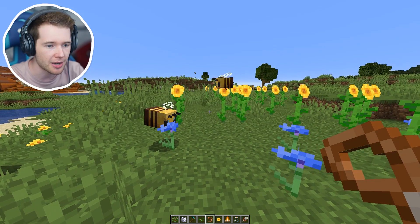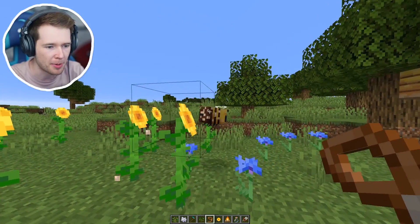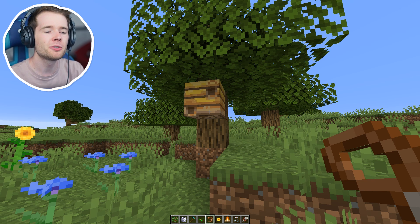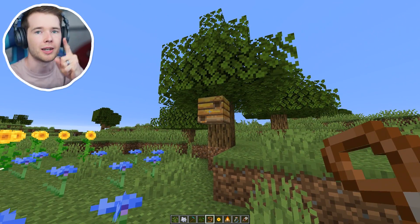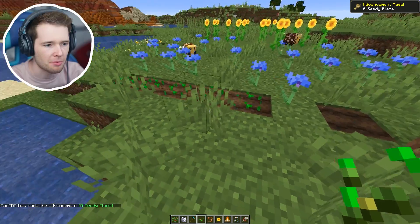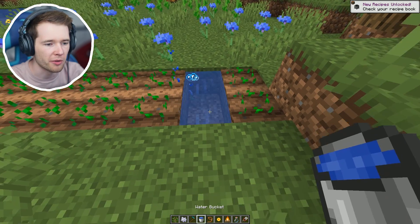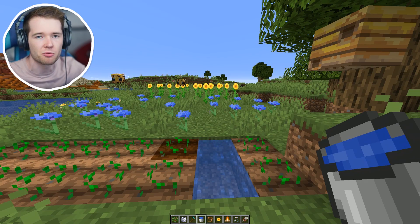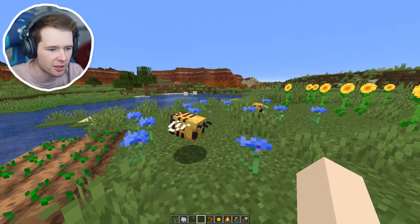They're pollinating, they're gathering nectar, and what they'll do is change slightly in appearance. Look at this guy - he's got a full butt of pollen, he's dripping in it! When they've got this they'll go straight back into the nest, stay in there for a little bit, and deposit the honey. The hives work off of a level system, the maximum being five. Every time a pollen-loaded bee goes into the nest that increases the hive by one level. Another feature is that while dripping with nectar, they can increase your crop growth - if they fly over with full pollen they advance your plant growth by one stage.